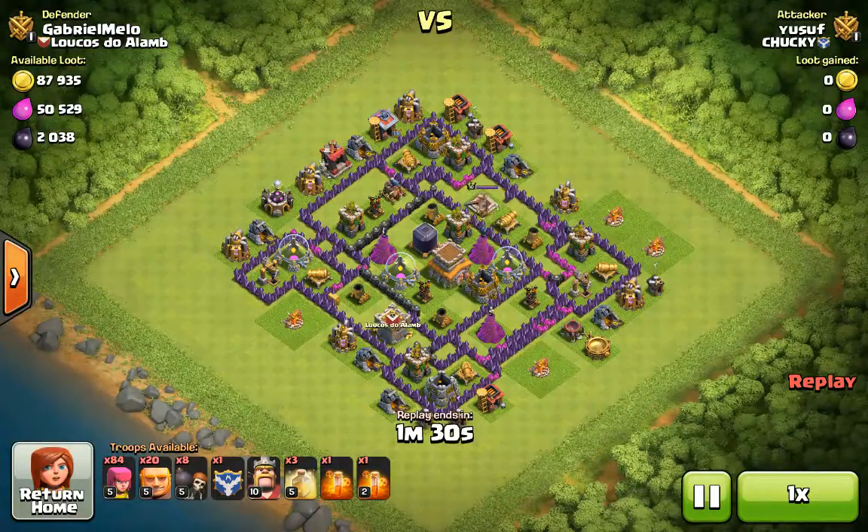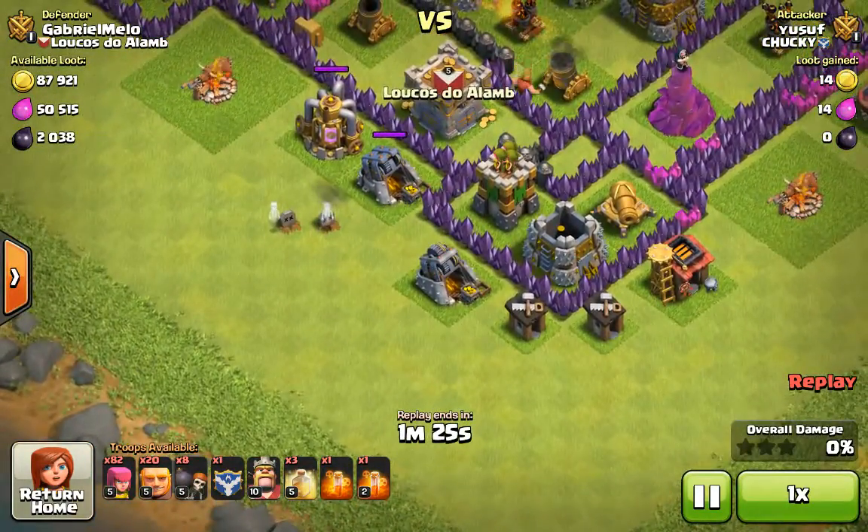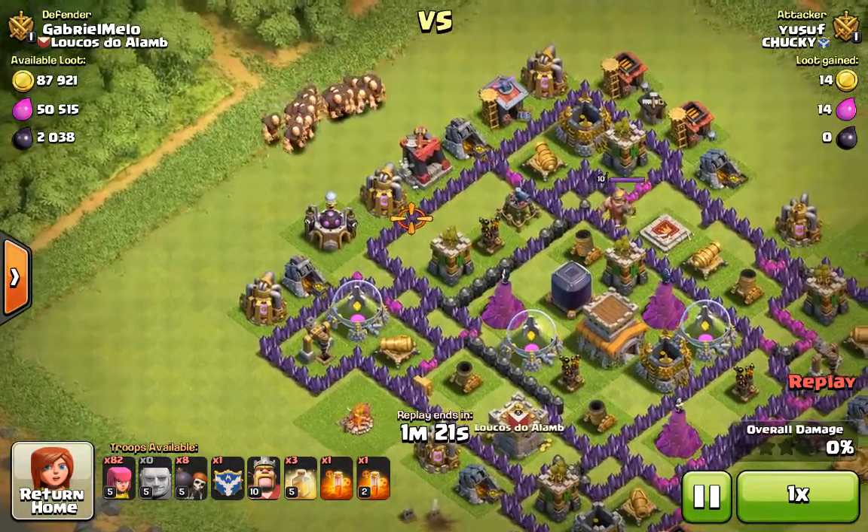The army has 84 archers, 20 giants, and 8 wall breakers with the king. You can bring 3 heal spells. I'm just checking for Clan Castle troops right here, and now I'm going to send in the giants.